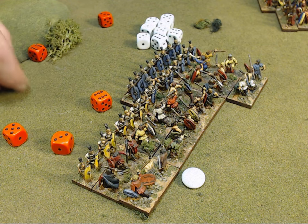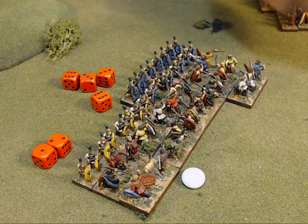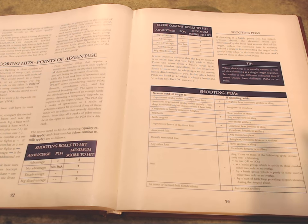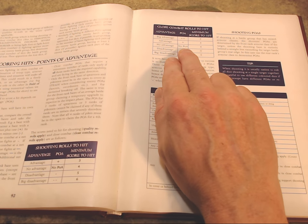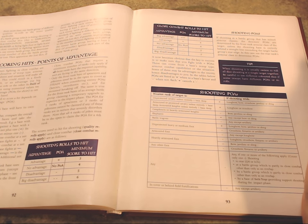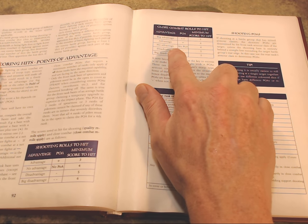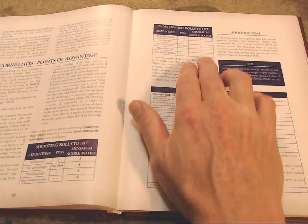The tables tell you your close combat rolls to hit and your shooting rolls to hit. These are based on something unique called Points of Advantage, or POA. When one unit has an advantage over another, it gets so many points of advantage — either two pluses, one plus, or no POA at all. The opponent gets the direct opposite: two pluses equals two negatives, a single plus equals a single negative, and if there's no advantage, neither side gets any modifier. This tells you what you need to roll based on that.